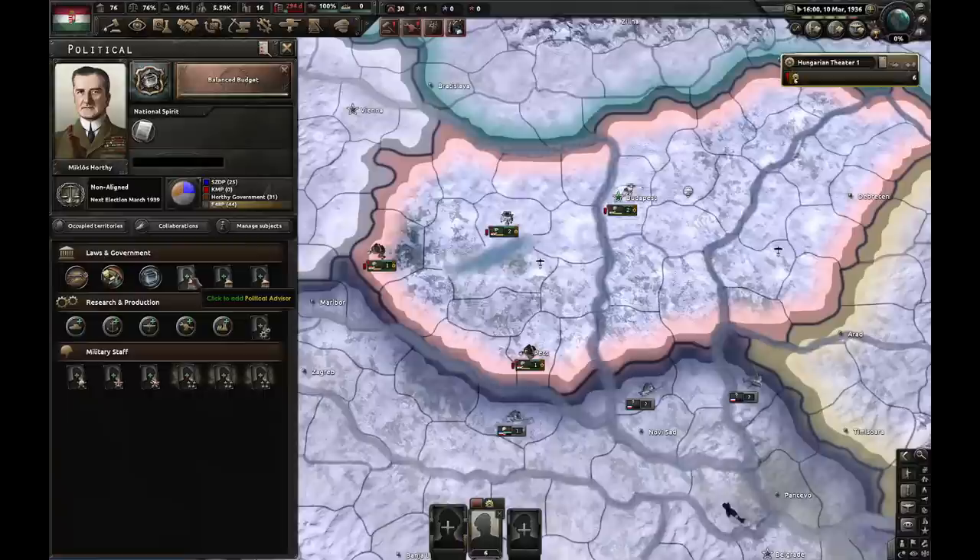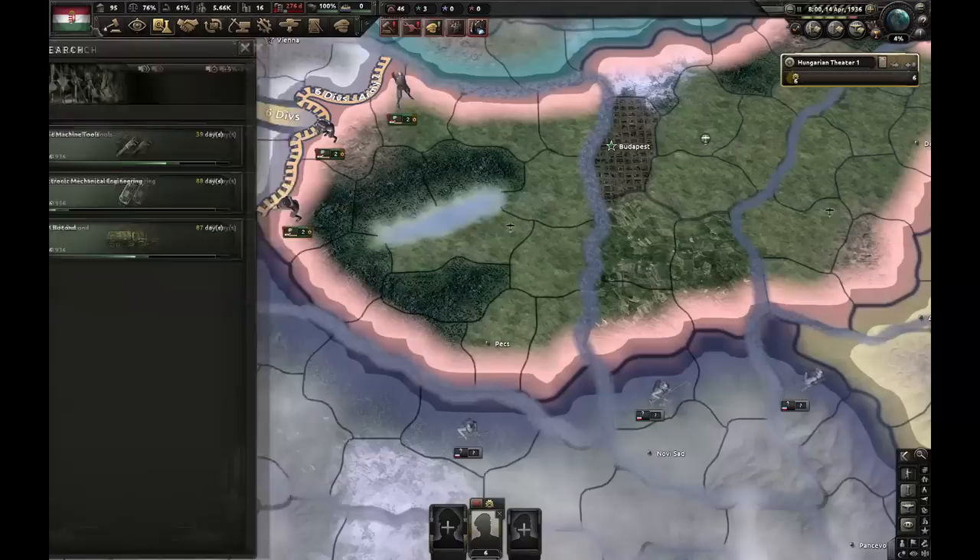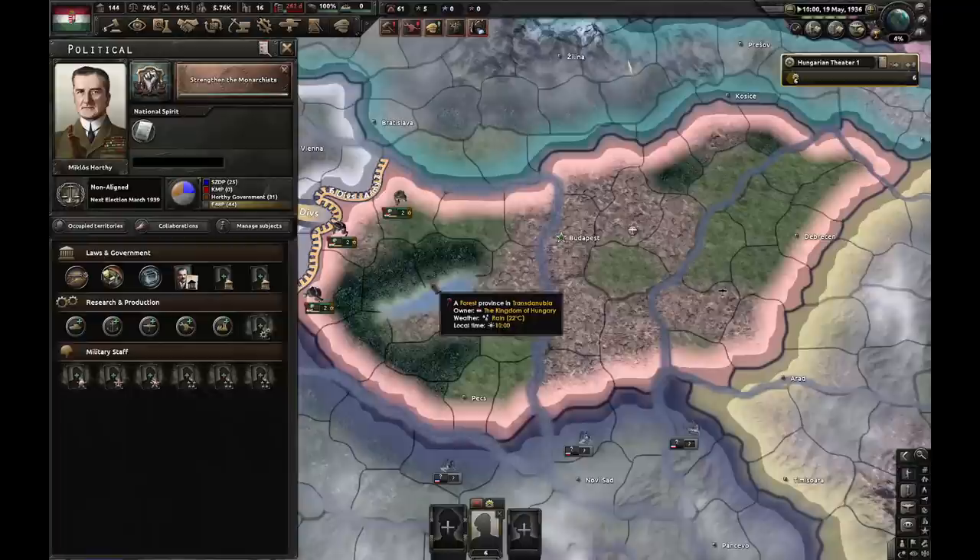After we're done with the first focus, I'm gonna hire a Sound Workhorse so you get some more political power, and let's strengthen the monarchists. At this point I'm gonna draw a front line on the Austrian border and set an offensive line. Let's now research Alternative Mechanical Engineering. Let's also create an agency real quick — we're gonna need it at some point. The second focus is finished.